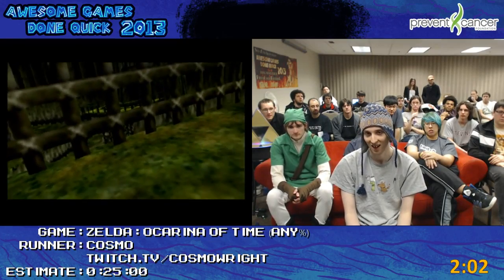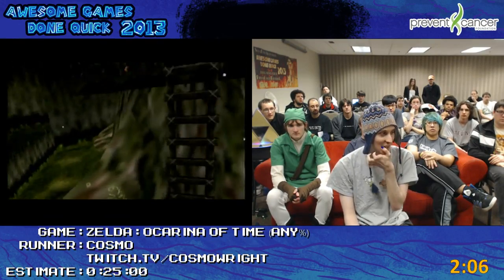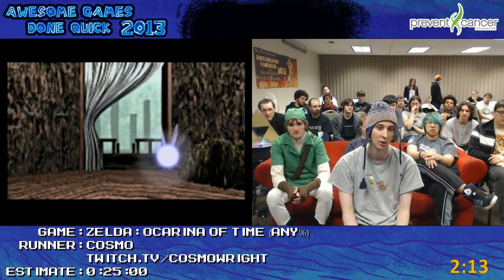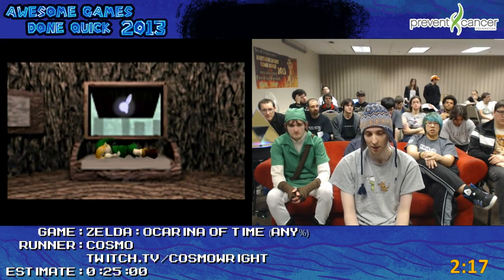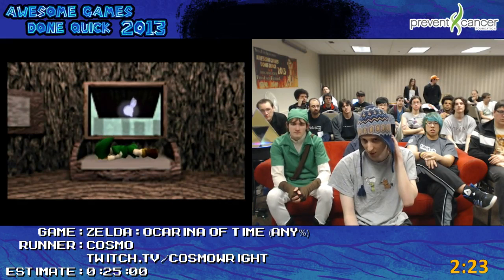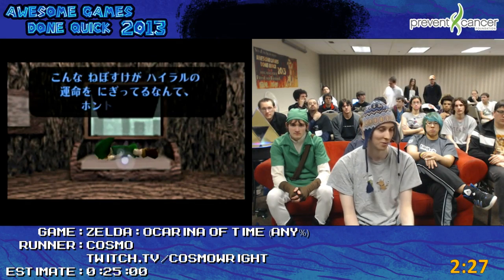Then people realized: if I beat the Shadow Temple Early and I beat the Spirit Temple, it gives me the Light Arrows. So that actually skips three dungeons — you'd still have to go through the Forest Temple to get the bow. For a while the game was kind of like that: beat the Child Dungeons, do Shadow Temple Early, then beat the Spirit Temple as well, get the bow. So that skipped a couple of dungeons plus the trials.